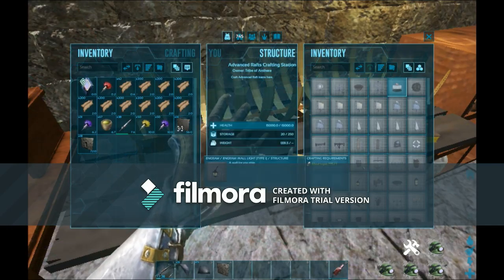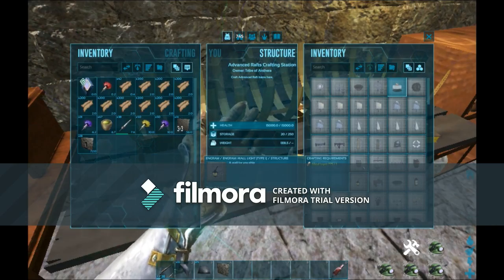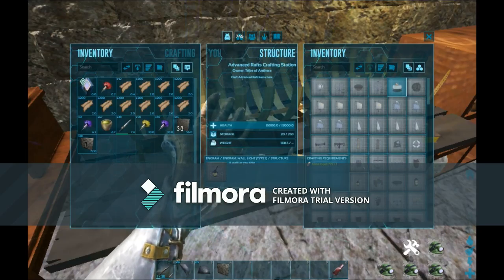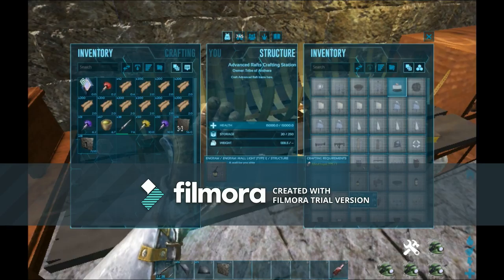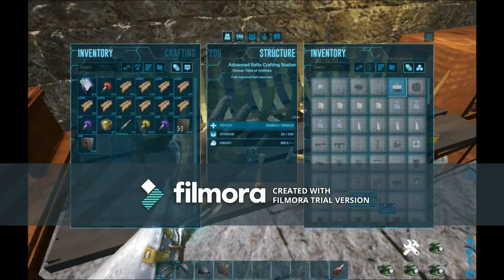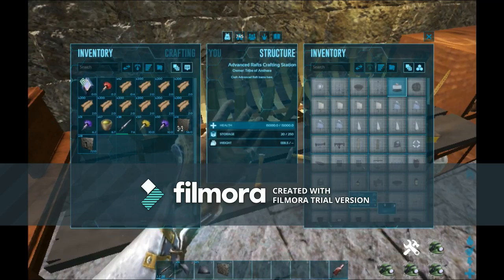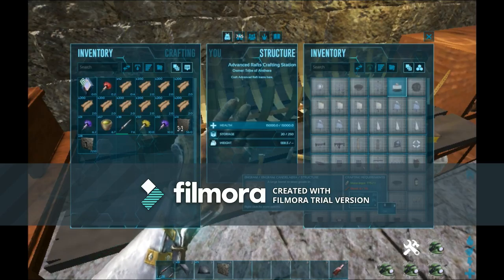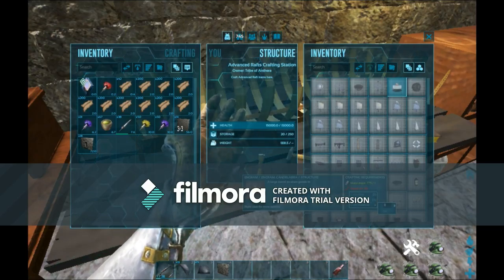Do not have the stuff to make the dock. Ain't that about a bite? Alright, we do have stuff to make some wall lights so we can put those in the tower. So let's go ahead and make a hundred of things — that's a bit much — but I can, and we will make...